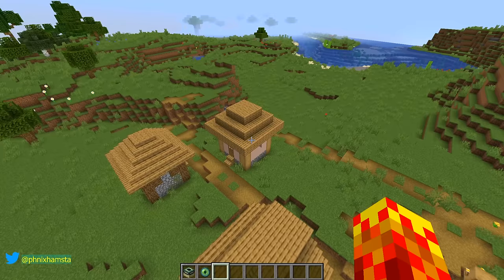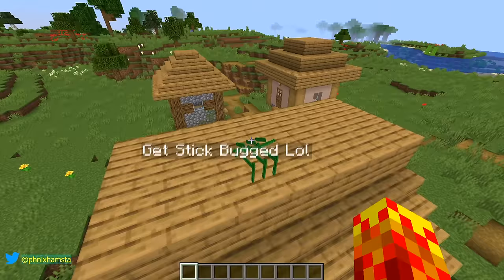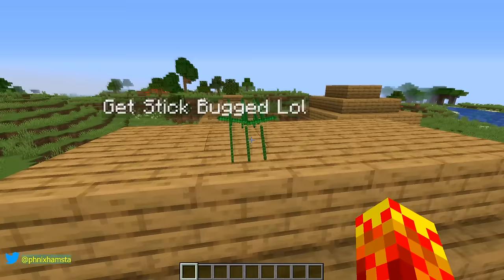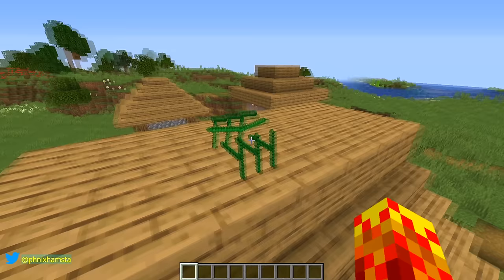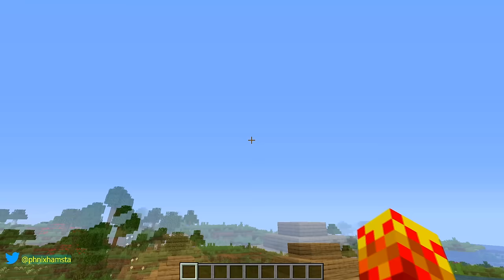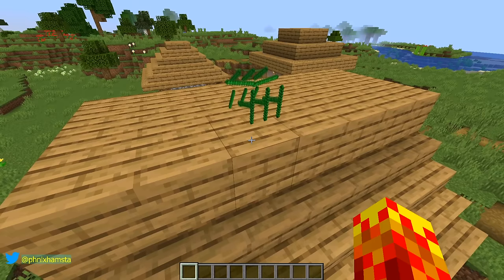Okay, that was really silly. You can see right here — this is a really dumb bug that I modeled. Get stick bugged lol. But by the way, nothing happens if you build an end portal in the Nether — you end up not in some strange place with something weird, you end up in the End.